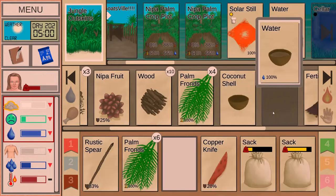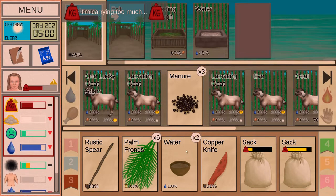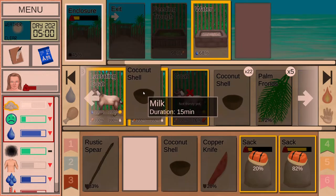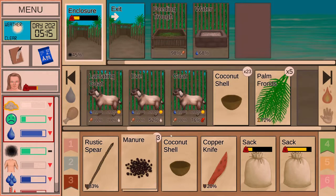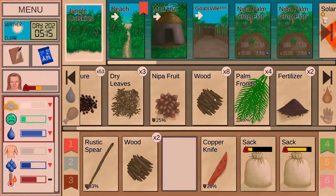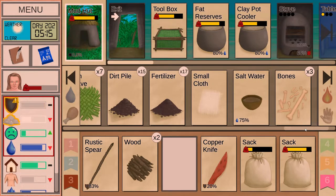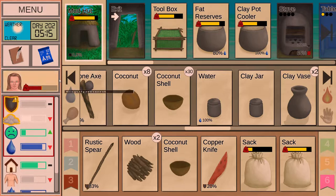Let's grab some water for the goats. Let's drink a little bit and eat — that's really good food. Let's take these out. Next step — let's grab a couple of wood here. I want to transfer some water from the beach. Not sure how much we'll be able to do it though.